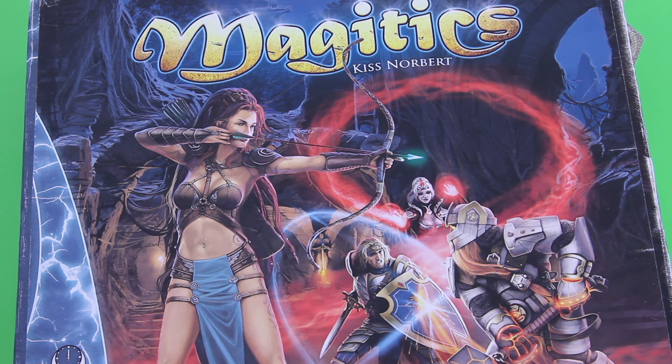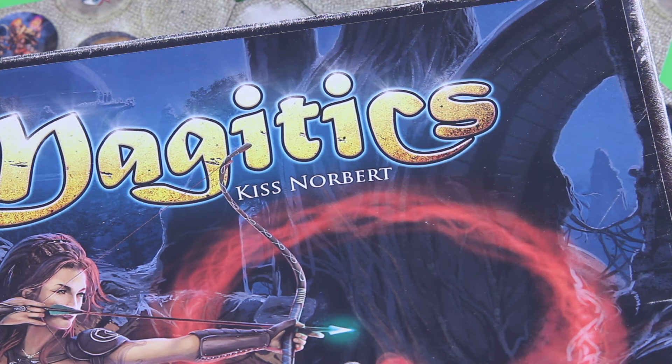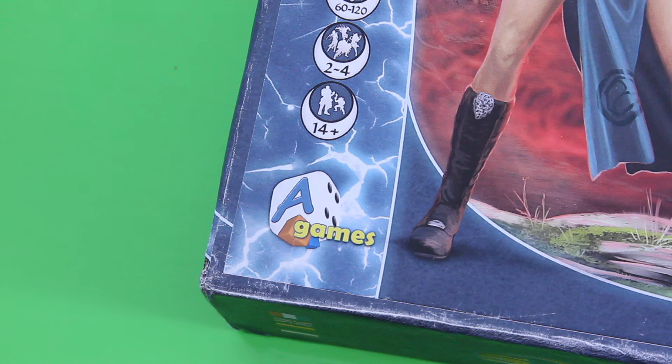Hi there and welcome back to another video of Jplay. I am Markus and today I will walk you through a couple of rounds of Magetics, a game that has recently launched on Kickstarter. It has been designed by Norbert Kiss and will be published by A-Games, the guys behind Avaroma, which I really liked a lot and was also pretty successfully on Kickstarter. You will find a link to the campaign in the description of this video.